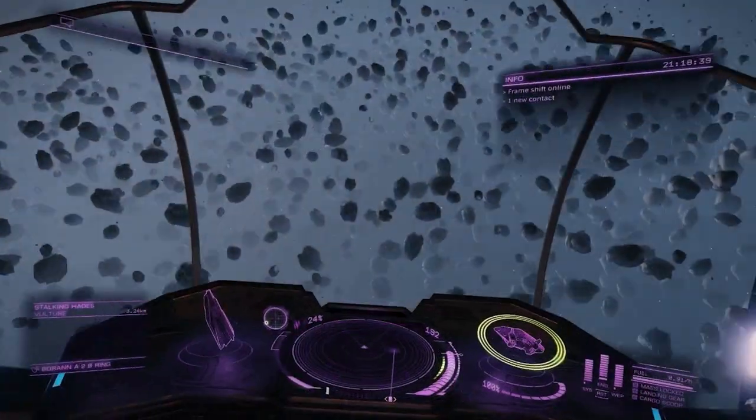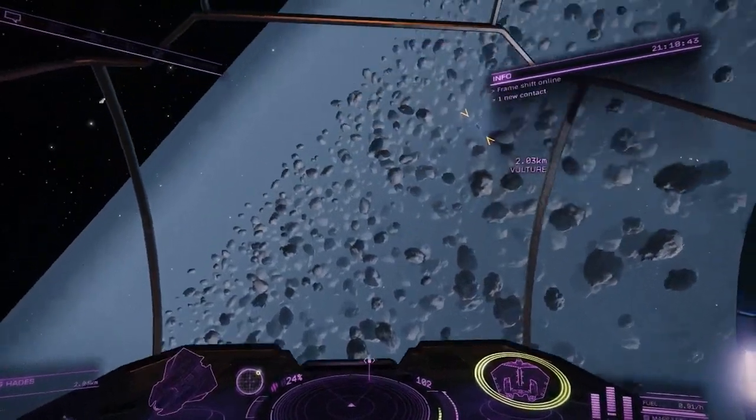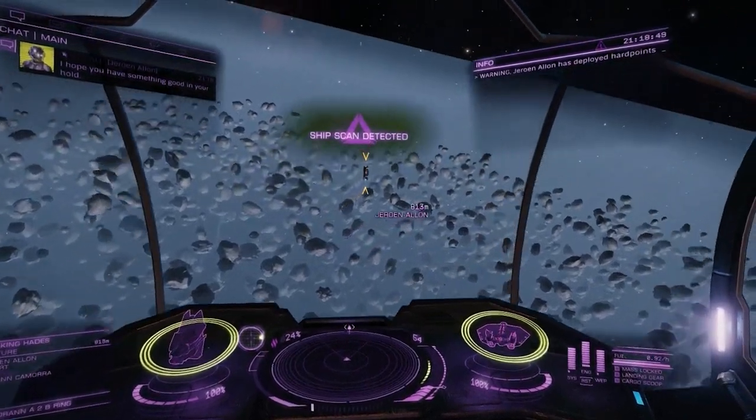Upon dropping into real space, take a minute and look around before you start mining. There's a good chance for an NPC pirate encounter, and if you have already started bringing valuable cargo on board, or are moving from a different spot, they will attack.